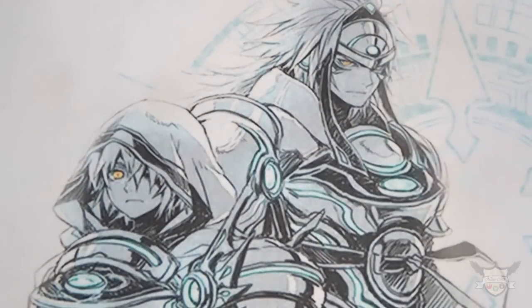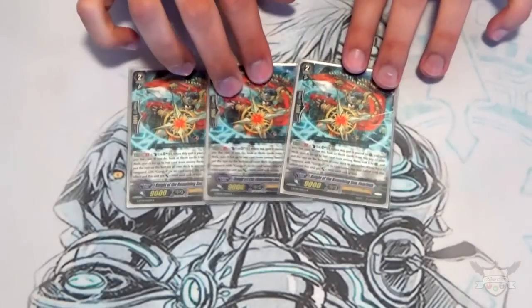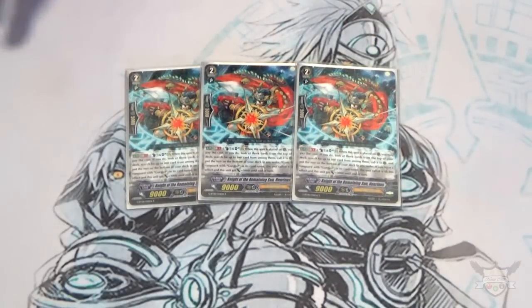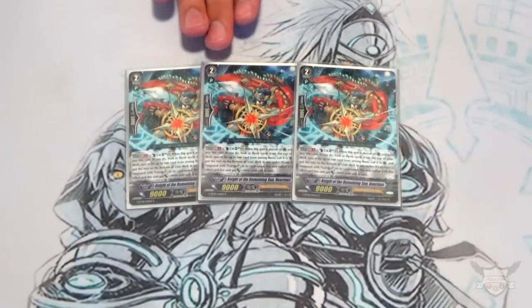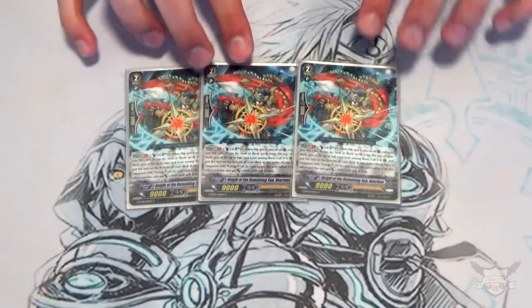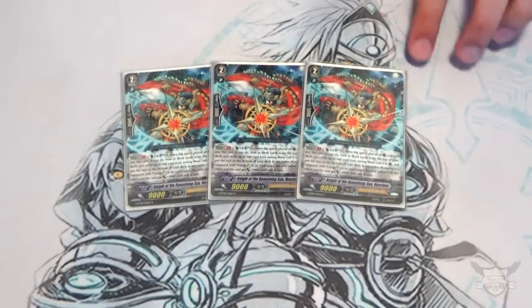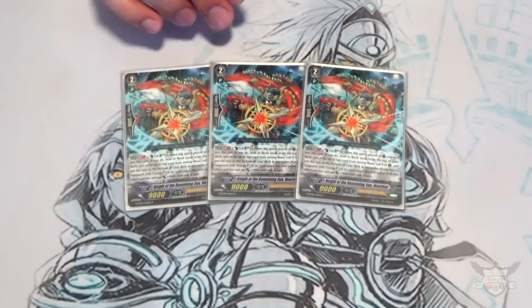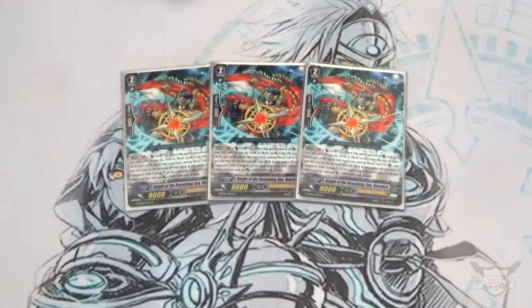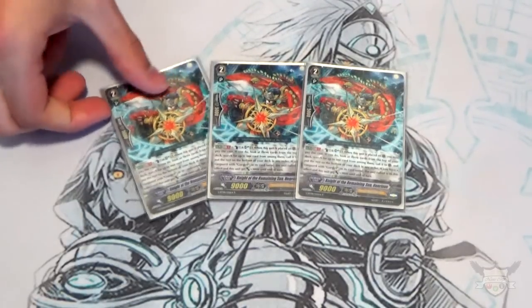Moving to Grade 2 — my lineup is unusual with lots of different 2-ofs. I'm running 3 copies of Knight of the Remaining Sun, Henrini's. His skill is Counterblast 1, Soul Blast 1, placed on rear guard circle — look at the top 3 cards, call 1, put the rest on the bottom, and if your Vanguard is Girgit, he and the unit you called both get plus 3k. He becomes 12k and the called unit gets plus 3k. His skill doesn't require a Girgit Vanguard — only the power-up does, so if I'm riding Ezell I still get a free unit.